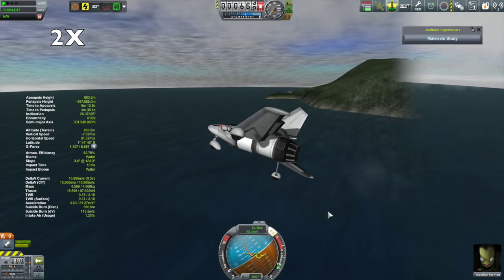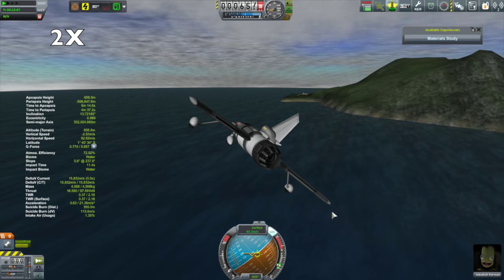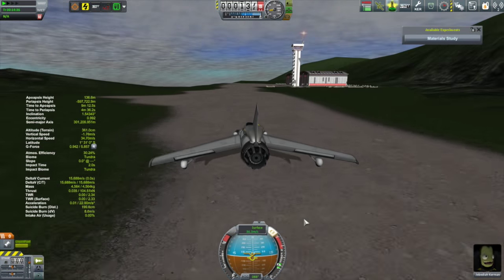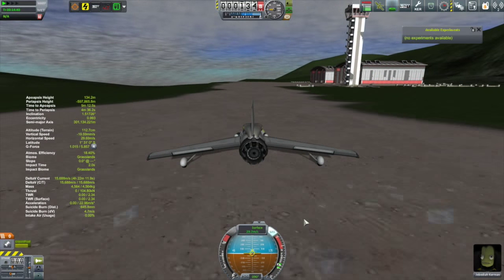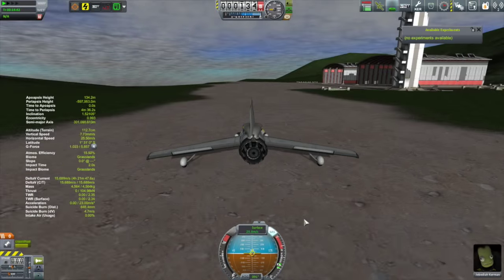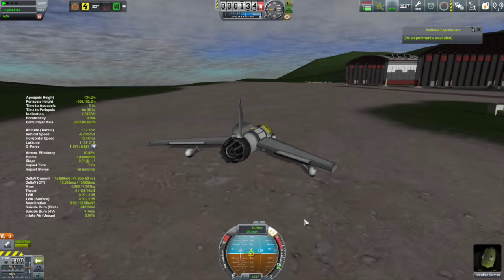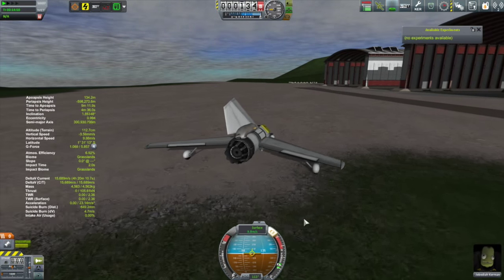It's one of the easier easter eggs to find. There's quite a lot of easter eggs hidden about this game, but this one isn't too far away, and everybody at one point should make their way over here. It has a little runway making it pretty easy to land. There's an old tower and a hangar and stuff that you can get out and explore if you like.